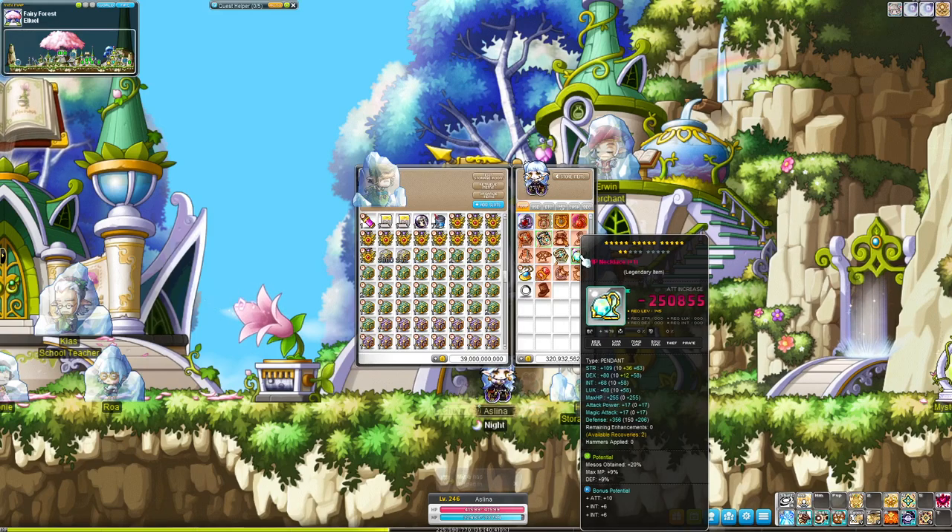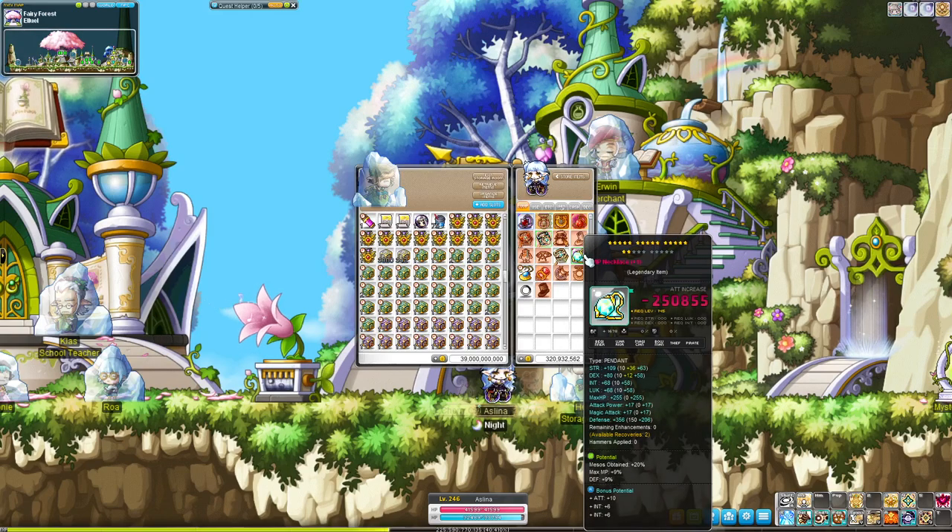You don't need to star force it, you don't need to scroll it — just the meso obtained or the drop rate line by themselves on the main potential will fetch you a few billion, and that's great. People like the meso percent for making their grinding more profitable. People like drop percent for getting more loot from bosses and also getting extra nodes from training, so these are very beneficial lines and people buy them up.